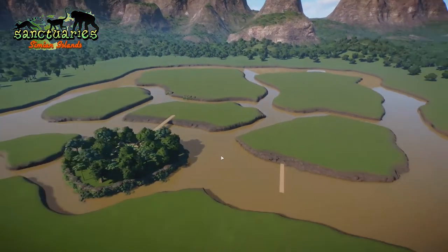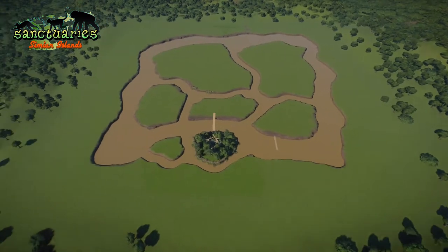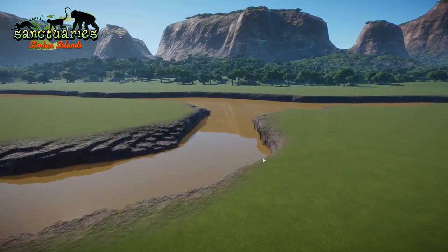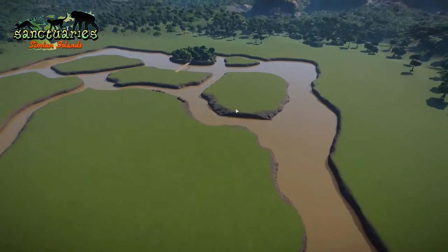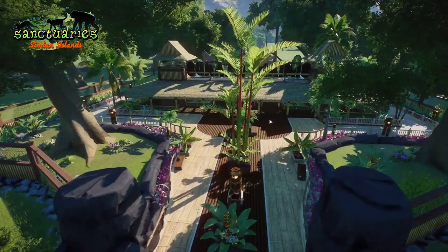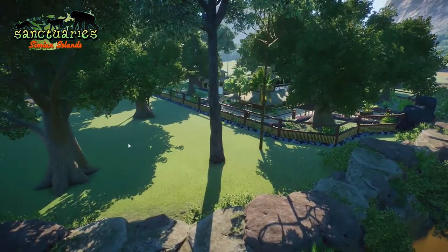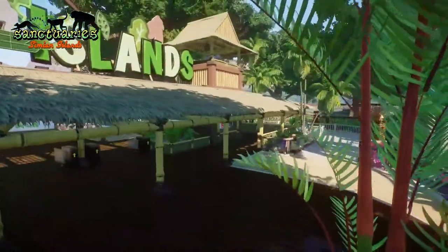I colored the water really muddy and dirty because it's supposed to be natural — the animals won't be able to get into this water. Around the edges we're going to cover it with trees, so that way from any spot where you can see past the islands and river, you'll see the dense jungles of rainforests and the mountains in the background. That's the plan. I also like the idea of being able to stand in the entrance area and get glimpses of what's to come on the other islands.